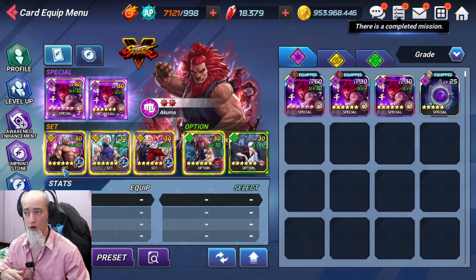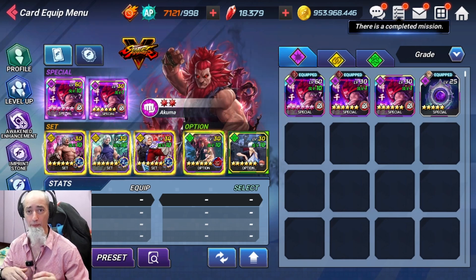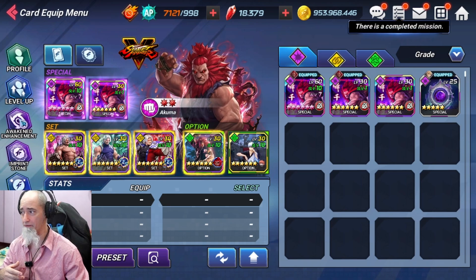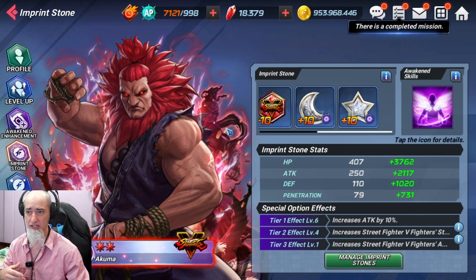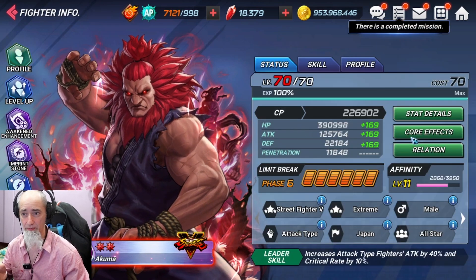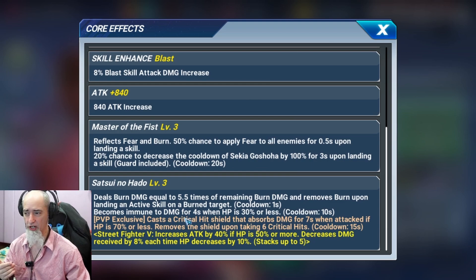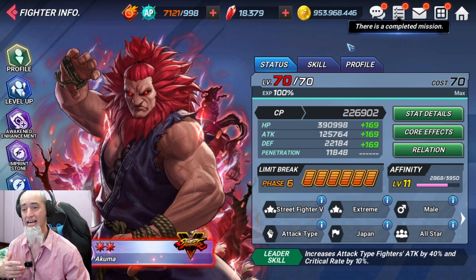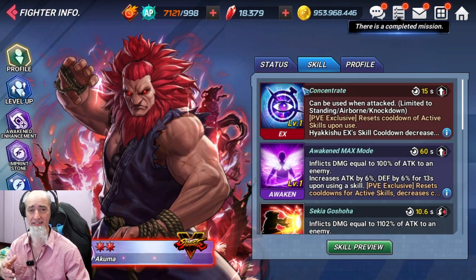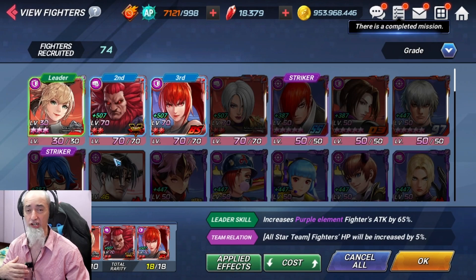I'm using the Rugel set on Akuma because he is an EX fighter, he does benefit from having it, and I just want that 3PG to build up super fast. He does have imprint stones on him, and he has a nice immunity core which is pretty sweet. Having that immunity for four seconds is really, really nice. Akuma can put in some work in this game mode for sure — he doesn't need to be A5 or maxed out.